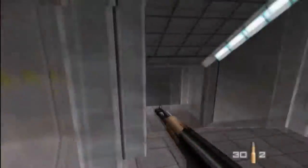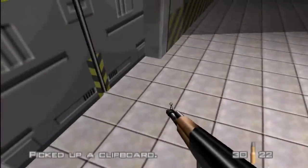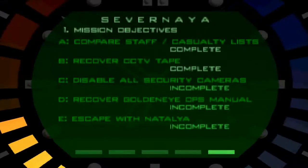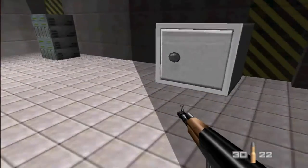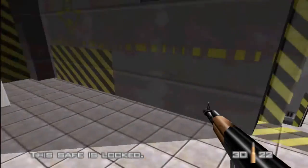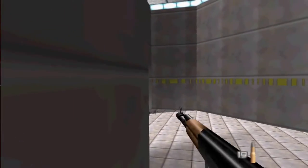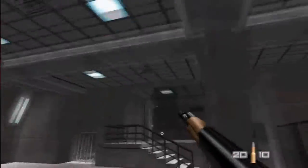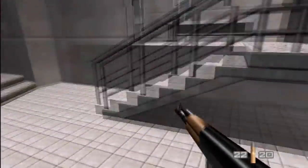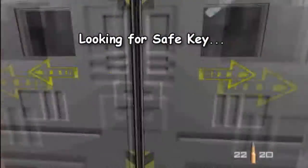I'm sure I've done everything there is to do in here before I go on. Now we have to disable all security cameras and recover the GoldenEye manual. I believe that's in the safe — we have to open up the safe from before. The safe is locked. What the hell? Thought I had a safe key. Guess not. I guess I still can't open up that safe yet. There's a key somewhere that I must have missed.